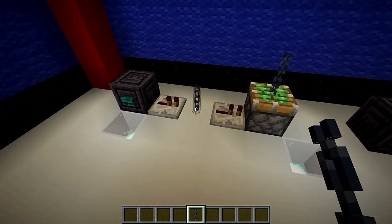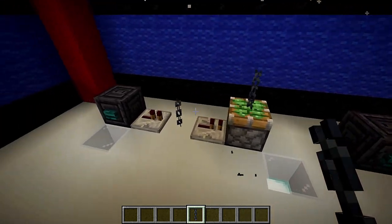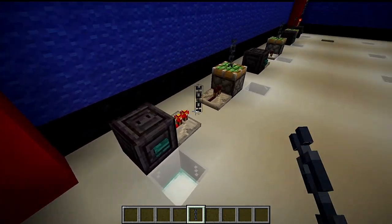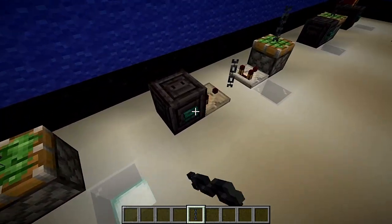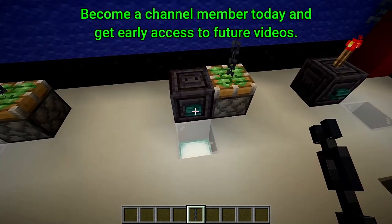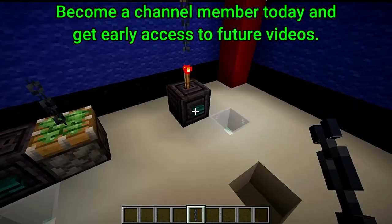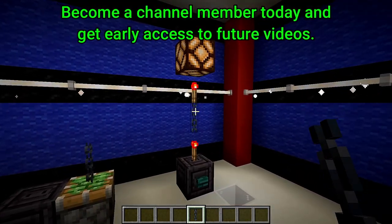Obviously, chains, very much like iron bars, are a transparent block. So we're not going to go to the darkroom today. We're not going to be able to put a signal through that with either the repeater nor the comparator. However, we can push this thing with pistons as well as pull them. And even with the torch tower, that does not work.